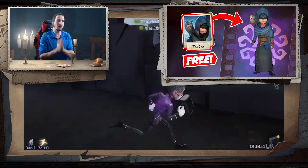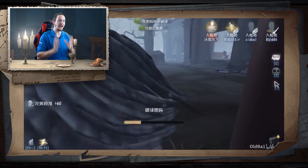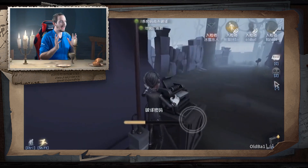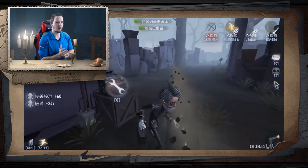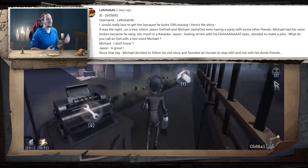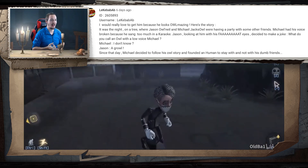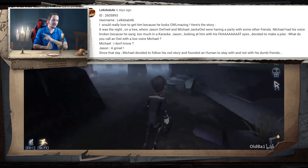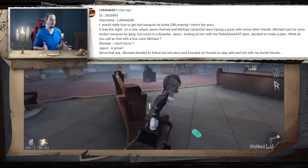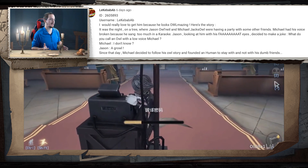Let's also talk about the winner of the Giveaway Friday! I told you guys to write me a little story with the secret word — the secret word was OLE! I got a really, really nice story that I want to show you right now! It was from Lekebabbab: 'I would really love to get him because he looks amazing — OLE-MAZING!' Here is the story: It was the night on a tree where Jason O'Neil and Michael Jackson were having a party with some other friends!